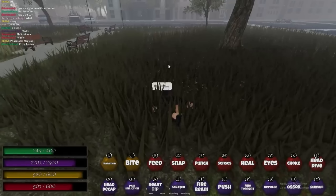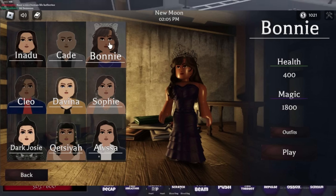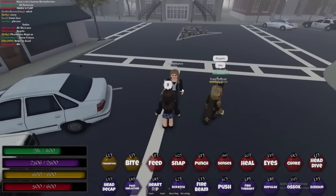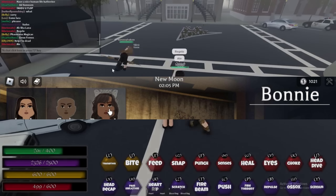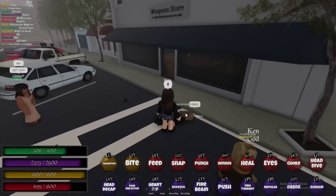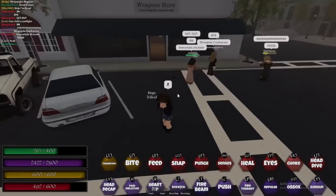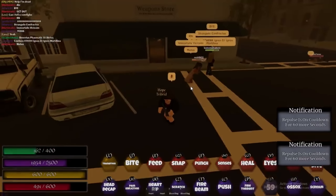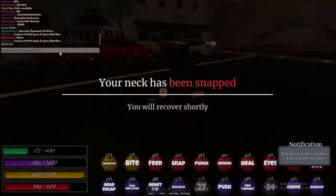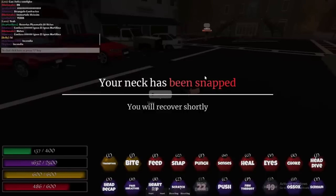The next thing I want to show you guys is the new UI. Personally I prefer the old UI, but this one also looks good. Up there you can see writing that says 'New Moon' and there's a time under it, which could mean they're gonna add the full moon — which means we're gonna see more werewolves. So basically, werewolves are also coming to the game, and there's a day/night cycle with AM and PM.